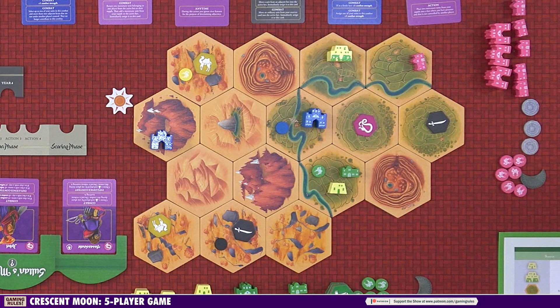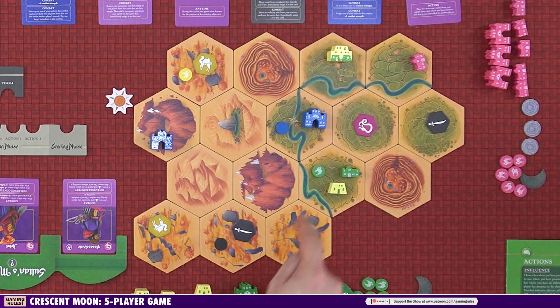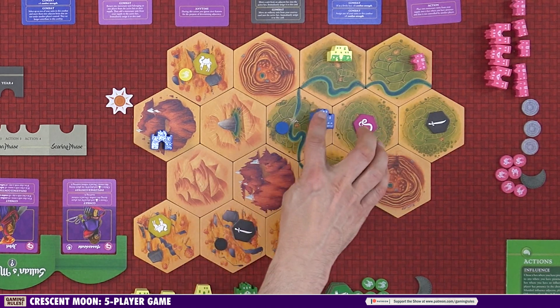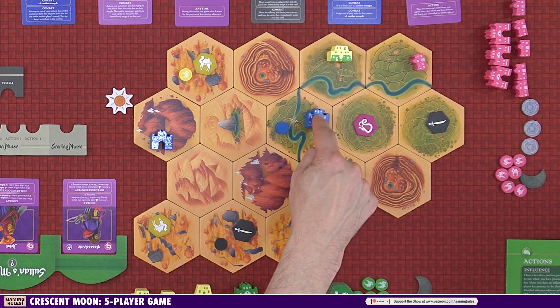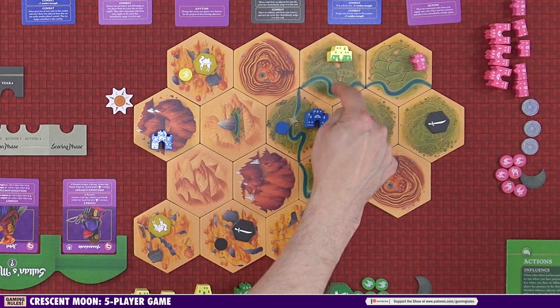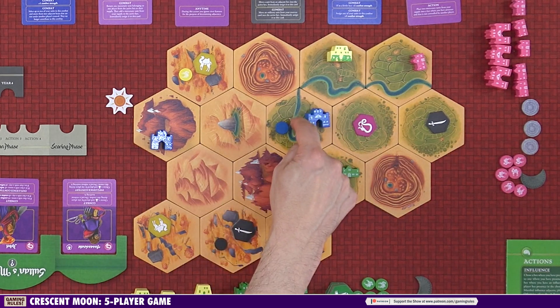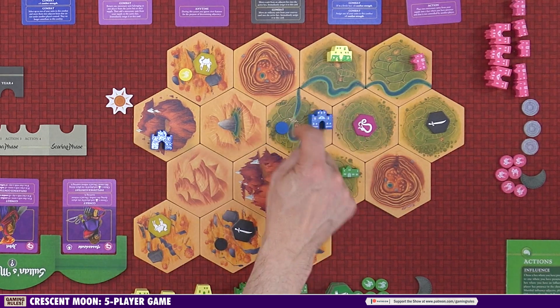Any two hexes that share an edge are considered adjacent. However, adjacency is broken by rivers — so a hex is not adjacent to another even if they share a side if there's a river between them. The river crossing in the middle of the board is special: it is adjacent to every hex it shares a side with, unless the other hex has a river on that side. The fact that there's a river depicted on the crossing itself is purely cosmetic — you could remove that river and the rules would be the same.